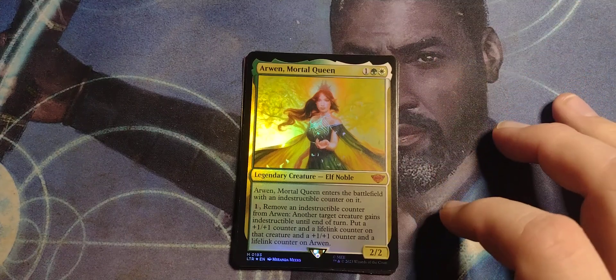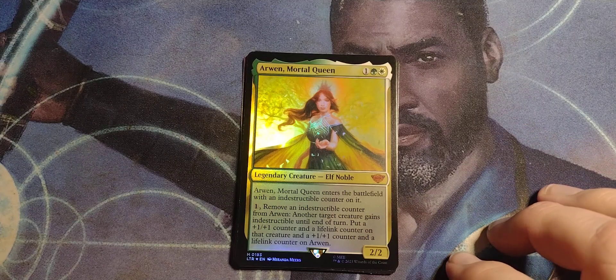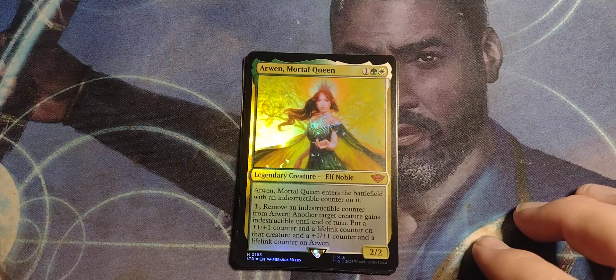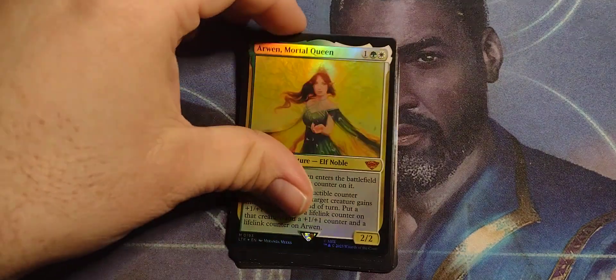One green-white legendary elf noble, 2/2. Arwen, Mortal Queen enters the battlefield with an indestructible counter on it. Pay one: remove an indestructible counter from Arwen — another target creature gains indestructible until end of turn. Put a +1/+1 counter and a lifelink counter on that creature, and a +1/+1 counter and a lifelink counter on Arwen. That's pretty cool — she gives up immortality and makes both her and someone else more powerful.